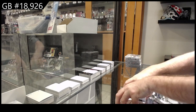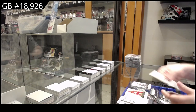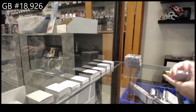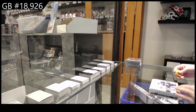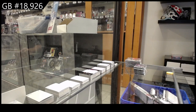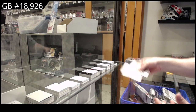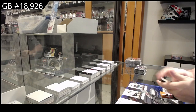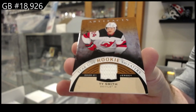$4.99 of Brett Hall for the Blues. And a $5.99 for the Hawks' Paddy Kane. 18 cards — nice. That might be pretty fairly doable for you. $4.99 of Kaprizov for Minnesota. Year One Rookie Sweaters — Ty Smith.